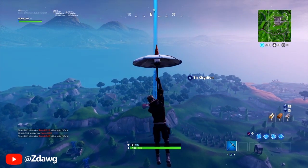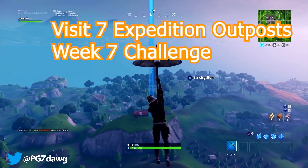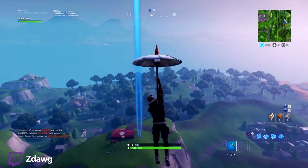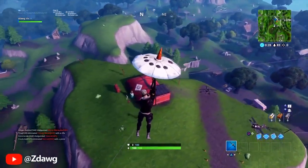Welcome back to a new video. Today we have the Week 7 challenge: visit all exhibition outposts. All you have to do is land where all the planes are, basically where they appear, and then take one plane to every other outpost.